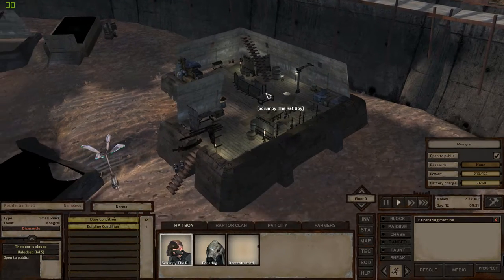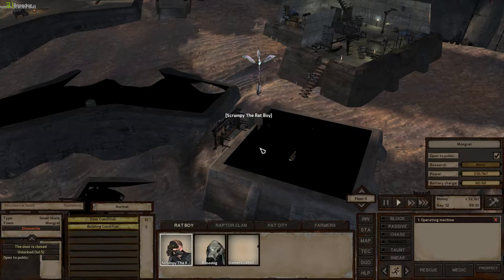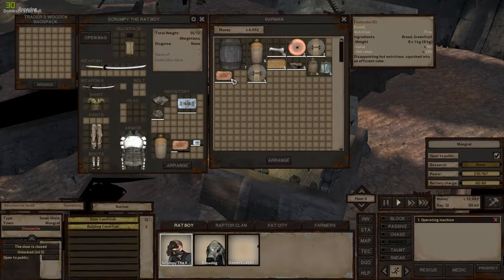He has nothing we want, as usual — what a useless weapon salesman. The other bar guy — maybe we'll buy a little bit more food. If he's got some steaks we could grab them. He's got one steak — we'll take it. And we'll take a food cube. Cool.